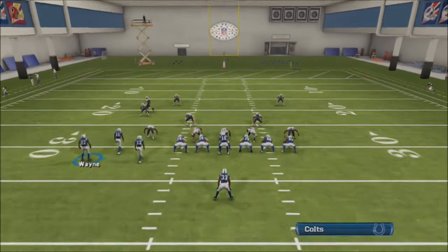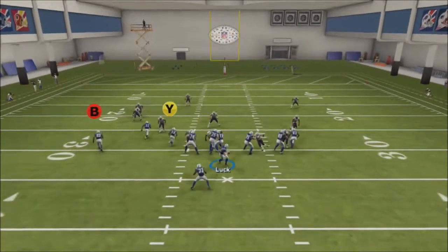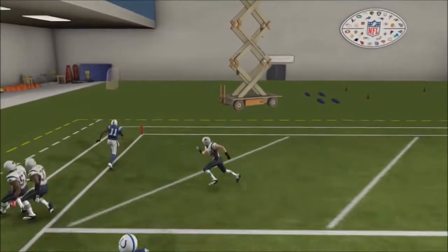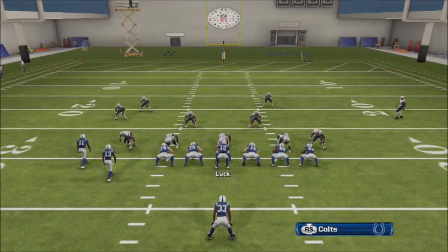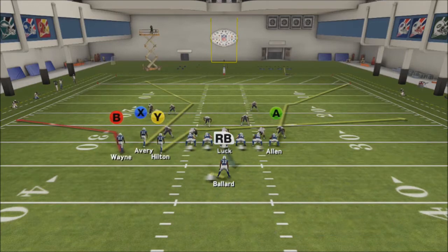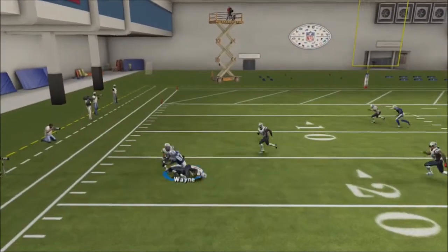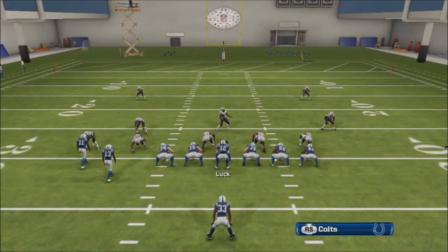So here's the play: motion them over, adjust your two receivers if you feel the need to, and basically just make your read. If that guy on the outside gets covered, usually that corner is wide open. You're going to be pass leading on the corner — pass lead to the outside to bring them back away from the safeties or anybody dropping into that area. That little out by the inside receiver is pretty good too and gets a nice speed burst.